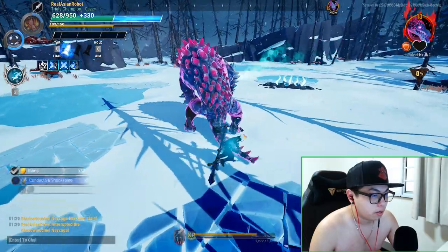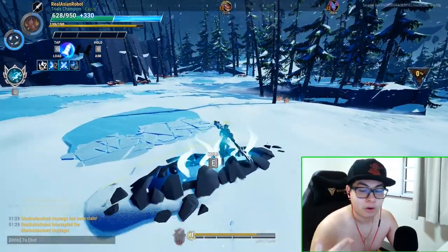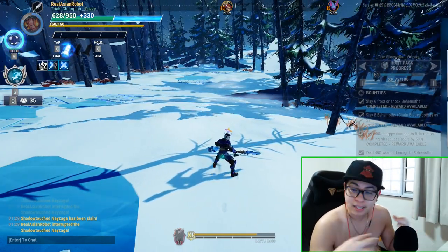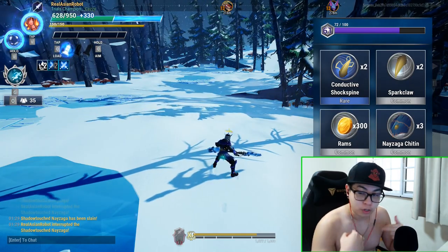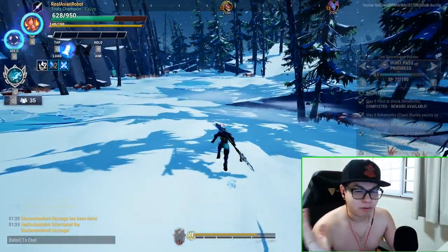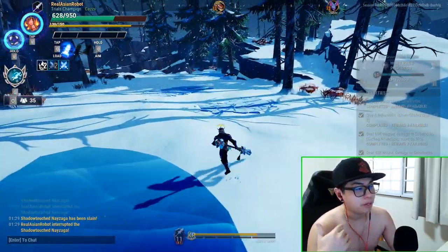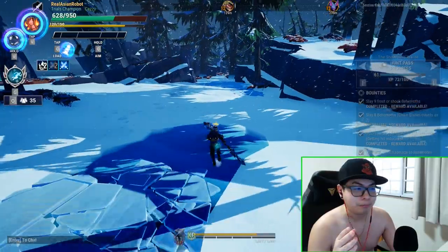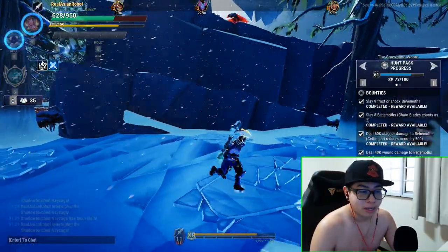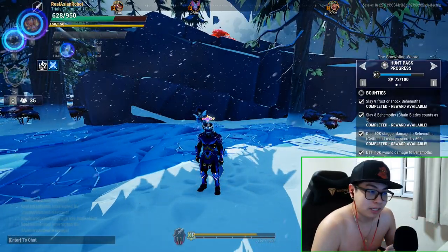Now, in a team situation — I can't demonstrate it since I don't have anyone to film with — if somebody else wounds a part, you're not going to get the Aether Rush buff automatically. But if you deal around 1500 damage to a part that is already wounded, you will also get the Aether Rush buff. That's how wounding works and how the buff can spread across a team.